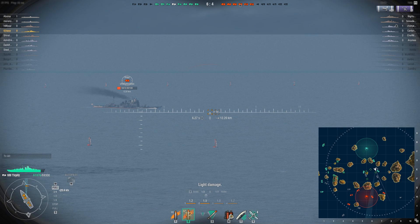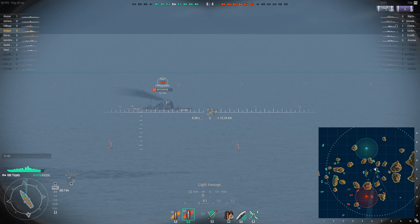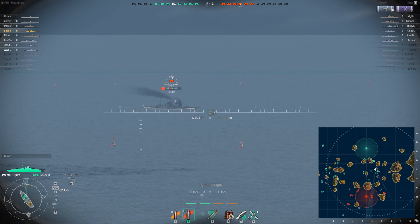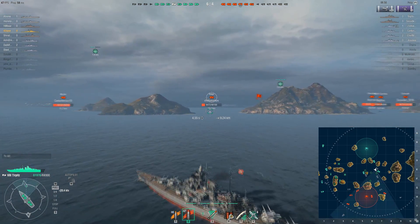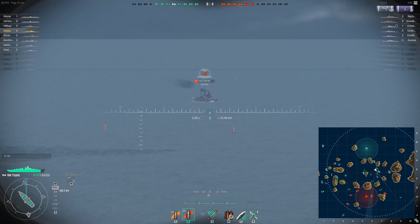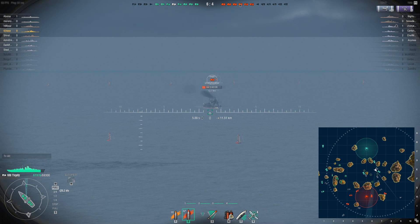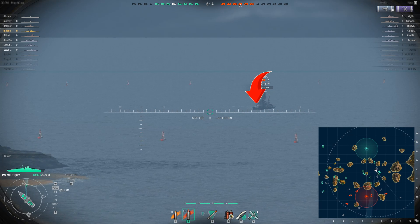Let's start with this battle against an enemy Atago at approximately 12.7 kilometers. The very first piece of information I need is the shell travel time, because that is going to give me a reference point on my reticle where I'll later make adjustments if need be. I look at it and it's right now around 6 seconds. However, I look at the map and I see that the ship is attempting to make a turn and it's currently heading towards me. Knowing that a cruiser is coming towards me and that both of us are closing range, I know the actual shell travel time is probably going to be closer to the 5-second point. So my reference point on my reticle is going to be at where the 5 is.